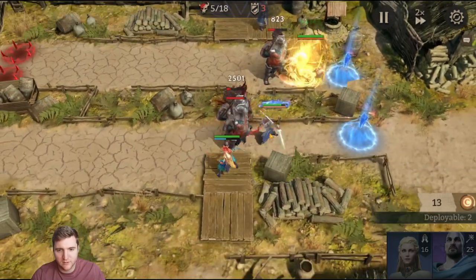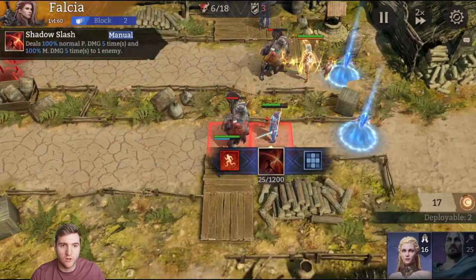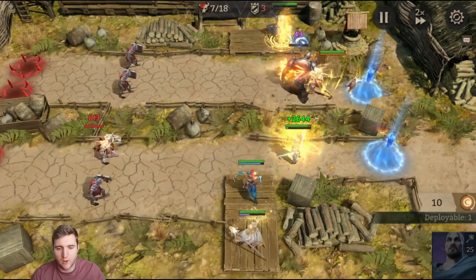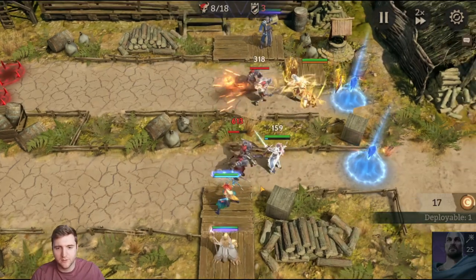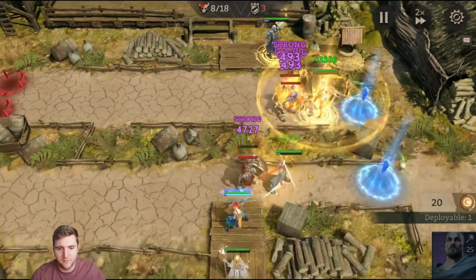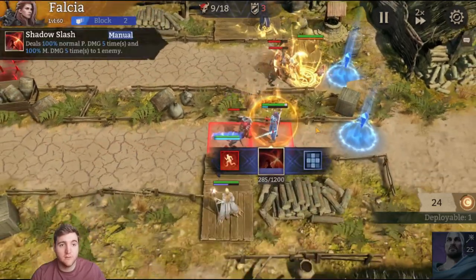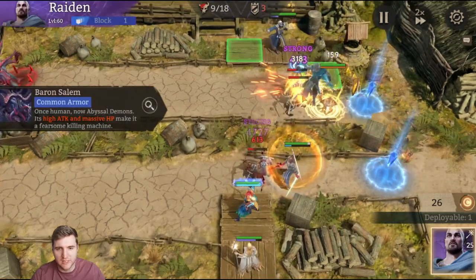Her ult just targets one enemy. If that target dies earlier in her ult, then tough luck — that's all you get. I'll do it this way. This might not be the best way because Tezira is physical or piercing damage and these are armored enemies. I'll save the magic damage for the top because Falkia does split damage — she does some magic damage, so she shouldn't need it as bad.